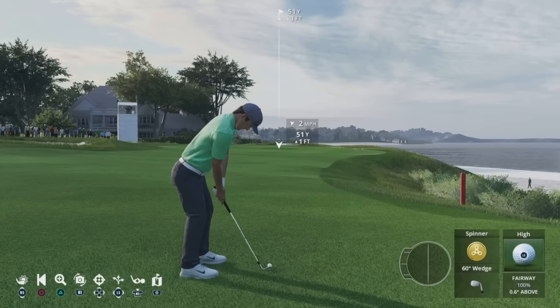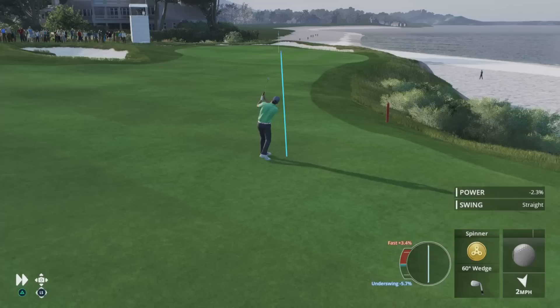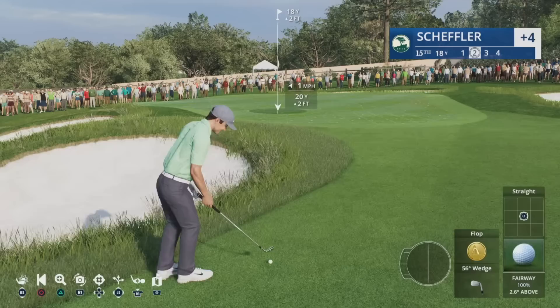Next up is the spinner. This is a half swing shot with more speed put into the impact. This generates more spin on the ball and gets the ball to check up almost immediately once it lands on the green.